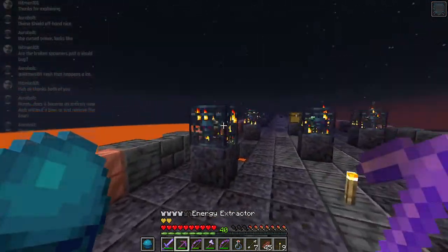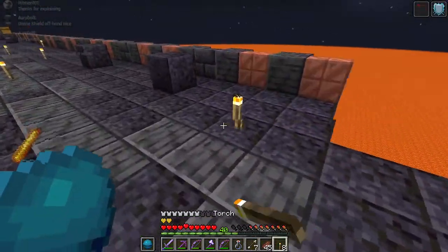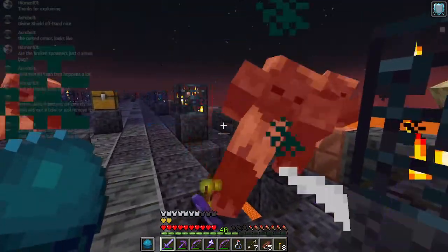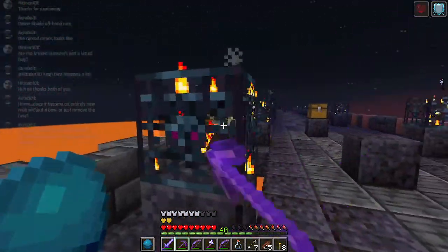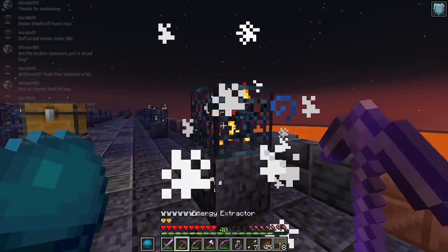I wanted to demo this sword killing all the low HP husks - because they've all got 5 HP, they'll all die when I kill one of them with the sword. There, like that. That's why these have 5 HP - so the sword can wreck them all.